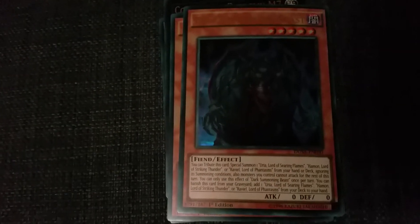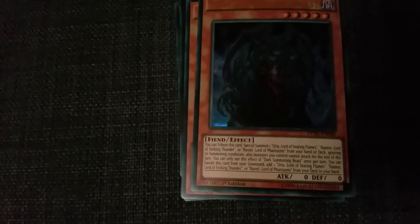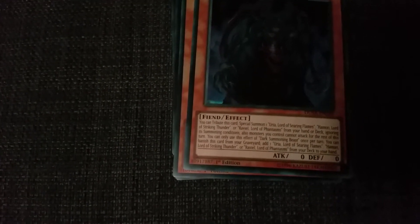The last card of this first pack — Dark Summoning Beast. Dark attribute, level five, attack zero, defense zero. You can tribute this card to special summon a Beelze Lord of Dark Dragons, Beelzeus of the Diabolic Dragons, or Beelze of the Diabolic Dragons from your hand or deck, ignoring summoning conditions. Also, monsters you control cannot attack for the rest of this turn. You can only use the effect of Dark Summoning Beast once per turn. You can banish this card from your graveyard to add one of those monsters from your deck to your hand, ignoring summoning conditions — that is the most important thing about this card. You're gonna want this in any deck which contains those cards.